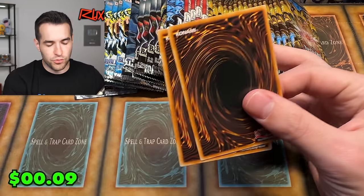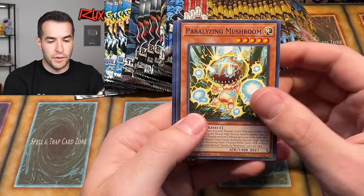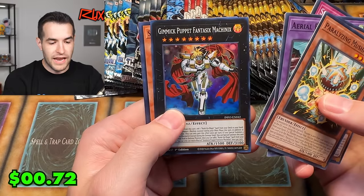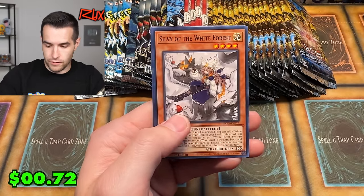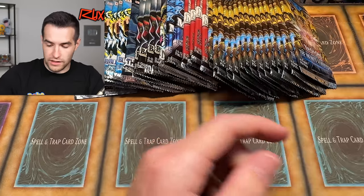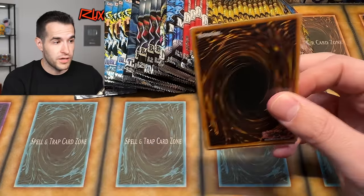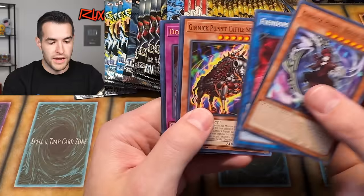More Infinite Forbidden. This set is pretty cool so far. Will we be able to match any of the cards? We got Gimmick Puppet, Fanta Six, and more of the same cards repeating. Let's try to get something cool like the Millennium Shield — I haven't pulled it yet. It's an ultra rare, so let's make it happen.